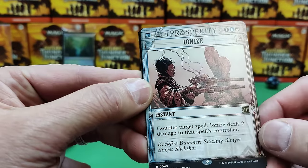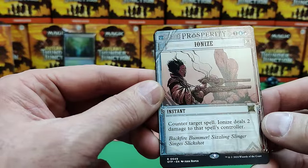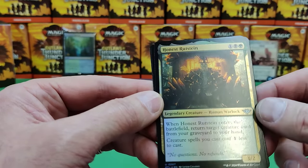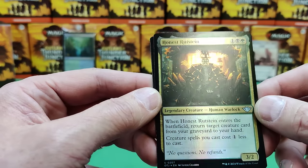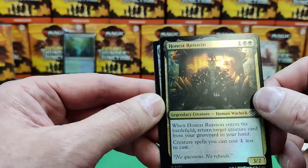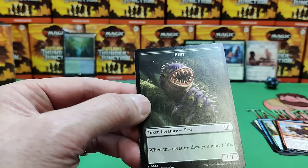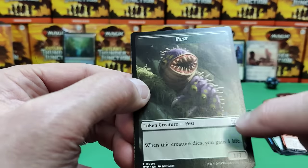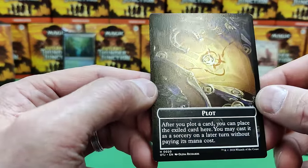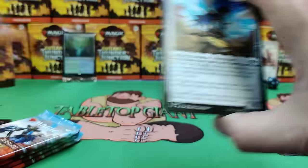There's another Ionize — that's our other variant in this set. Jail Break, I think it's called. Counter target spell, two damage to the controller. Not in the colors we'd want for draft. Honest Rutstein — land is about to return a creature from your graveyard to your hand, typical Golgari colors, but creature spells cost one less to cast. There's a basic land from the set with the Old West theme. We've got a pest token. There's also a plot token — after you plot a card, you can place the exiled card there and cast it as a sorcery later without paying its cost. Lots to absorb on the first pack.